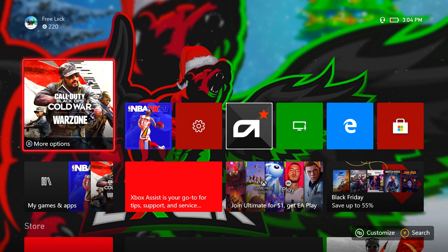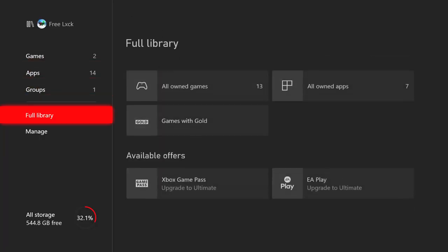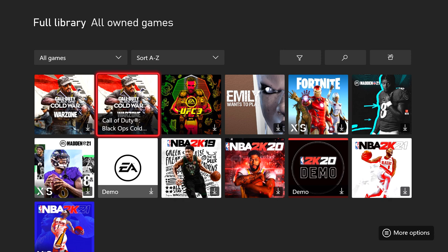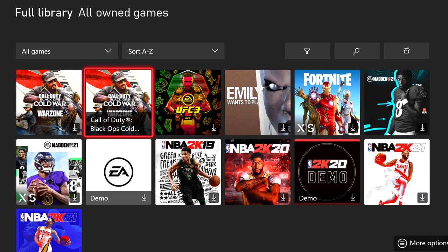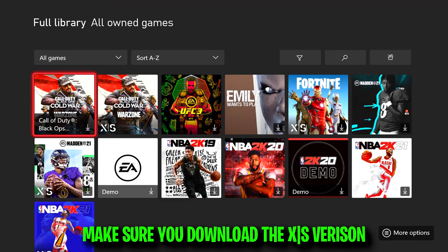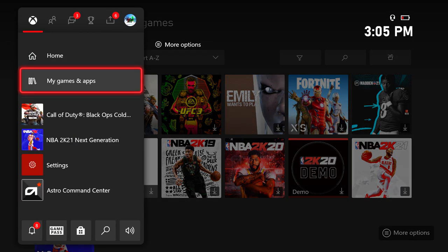If you guys are having this issue, when you load up COD, follow along here. I see a lot of videos on YouTube where people say change your battery power saver to energy saving — that doesn't work. What you want to do is go to your full game library and download the XS version of the game. The XS one is the one you want — that's the one you need to have downloaded.